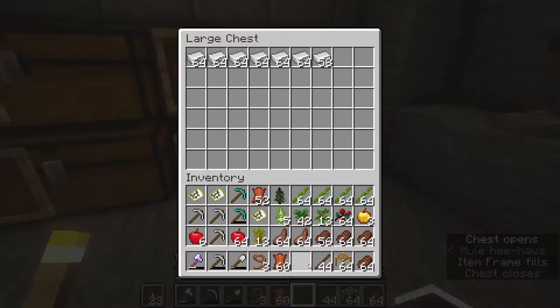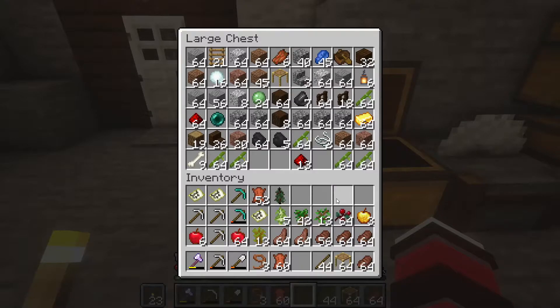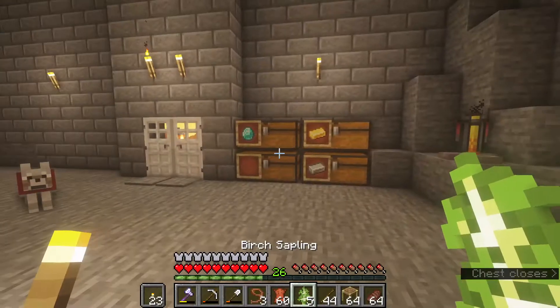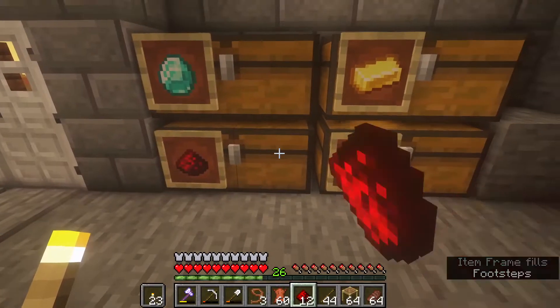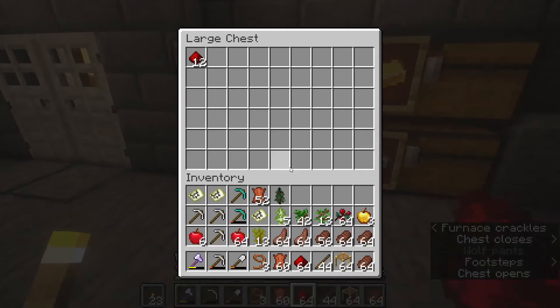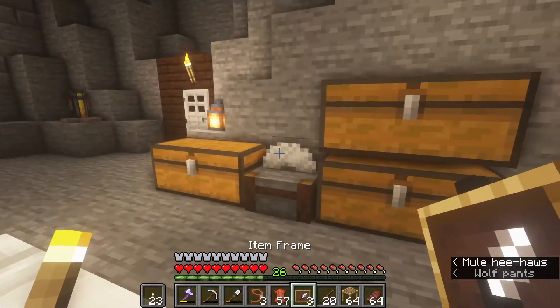That iron farm I made on my server is working pretty good these days. That lava blade area I made might need to be three wide - I only have it two because sometimes the iron golem spawns on the back edge of it. But for the most part I think I've got like two full stacks. It had more villagers than the one I have, so we got to a point where we had way more iron than we knew what to do with.